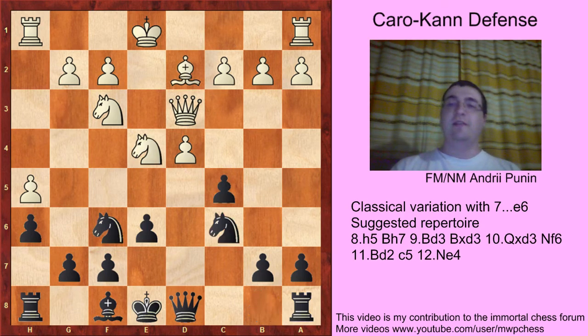We established that after Nc6, White plays Bc3 and could not find equality. I don't think so — White should prepare something new in the classical Caro-Kann Defense, because I saw no advantage for White at all.